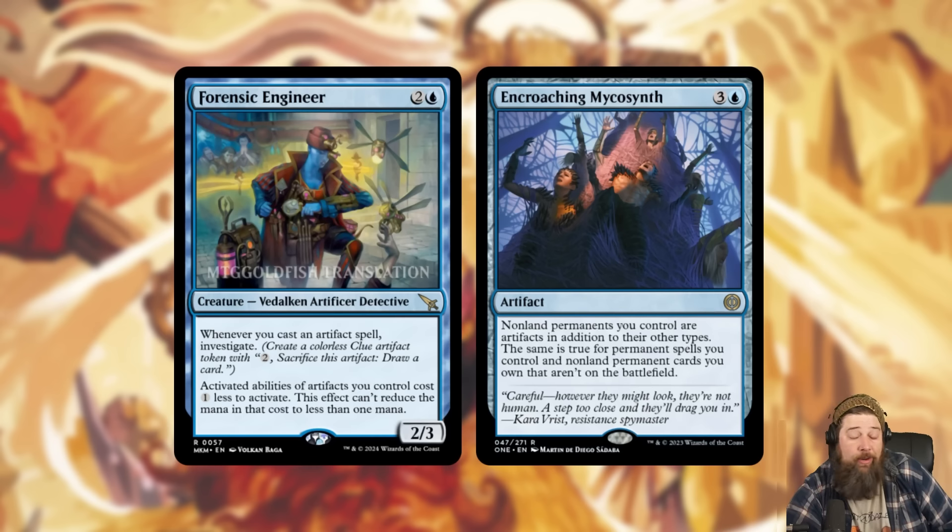You can use the clues for Fabrication Foundry, grow your Thousand Moons Smithy tokens, and there are tons of synergies. Also, if you want to go really deep, with Encroaching Mycosynth still in standard, just making everything of yours into an artifact means all of your spells are going to trigger Forensic Engineer.